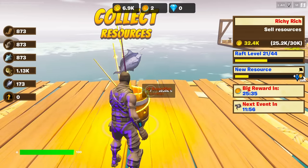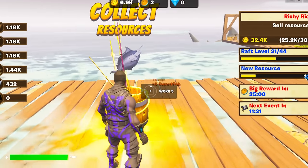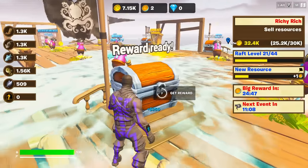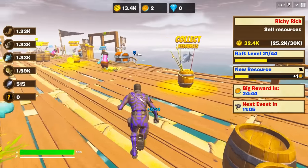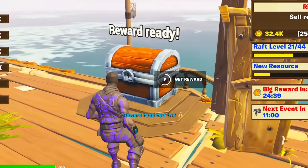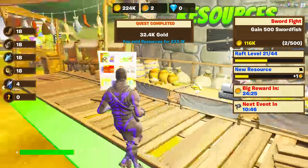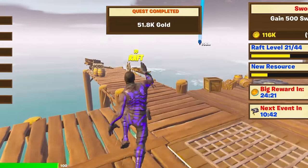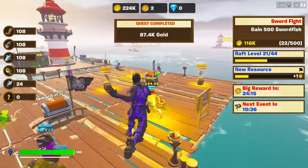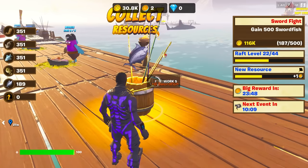I'm going to get my hands on a bunch of these bad boys and then sell them to the black market. We've currently got 500 swordfish. Let's see how much these sell for. I really don't have a clue, but I'm excited to check because this could be insane. They sell for $16 each. That's good, that's what we like to see. $224,000. And if we gain 500 swordfish, they're going to give us $116,000 gold. Are you serious? I've got to get working. Now we're getting six swordfish per.